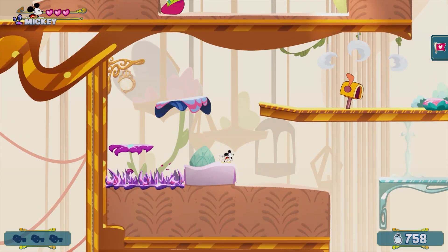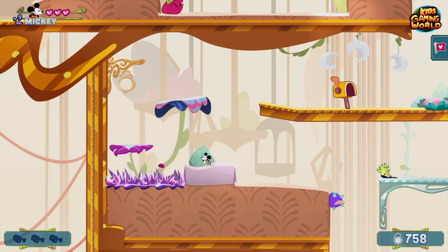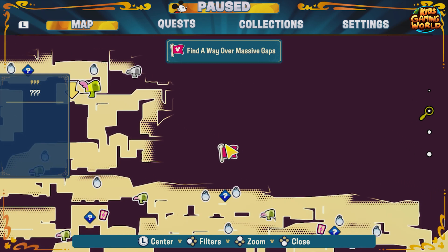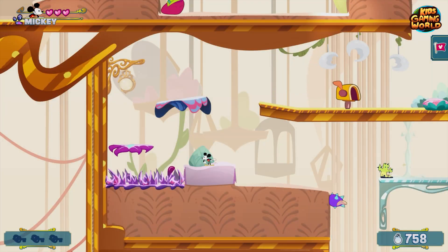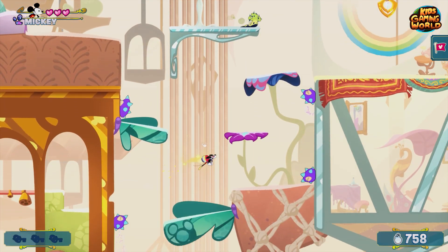Hey kids and welcome back to Disney's Illusion Island. In this one we need to find an upgrade that is gonna take us further and give us a way to go across massive gaps. This is the place we need to go, so let's go over there and see what the game is going to present to us.